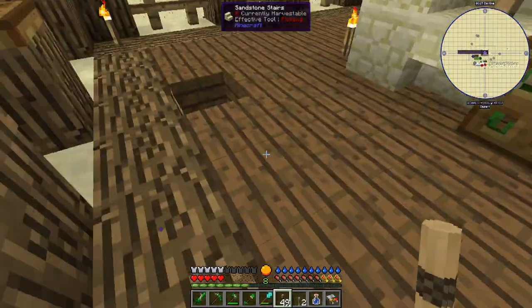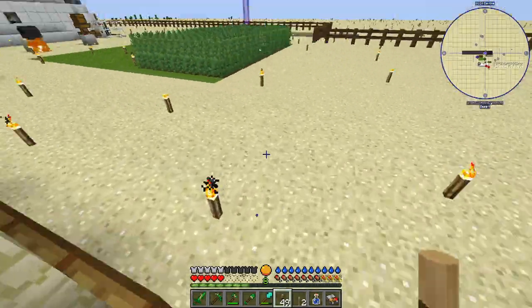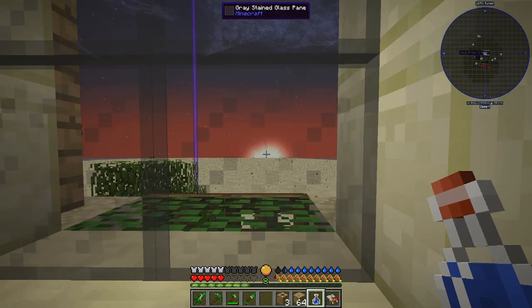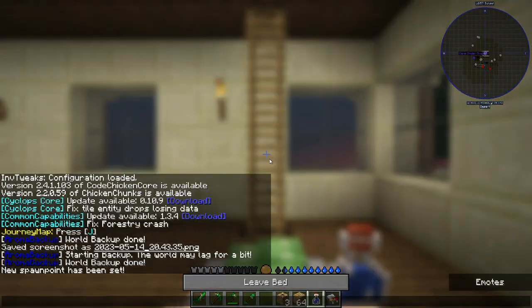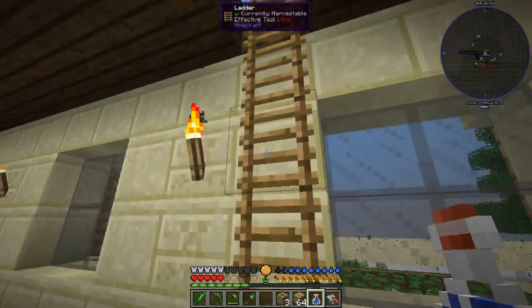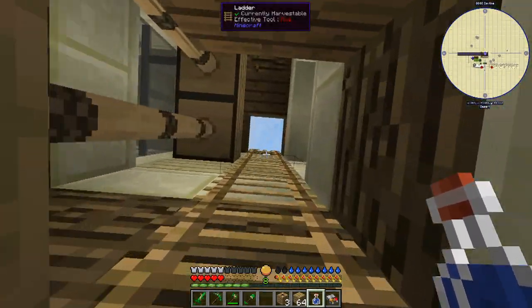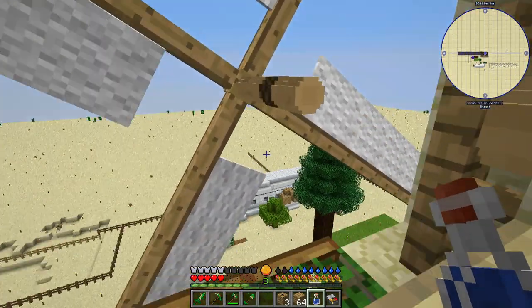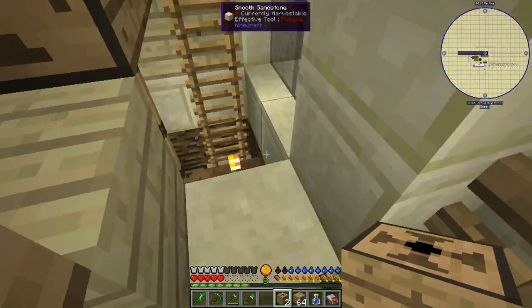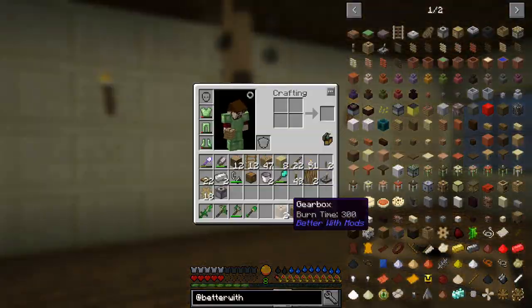We managed to get three pieces of leather back from the belt. The sun is setting — I've made a bed. Let's try sleeping and see if that will solve our issue. Let's come up top and see if we can drop in a gearbox without it breaking. We're not breaking — all right, let's hurry down and get some wood cut.